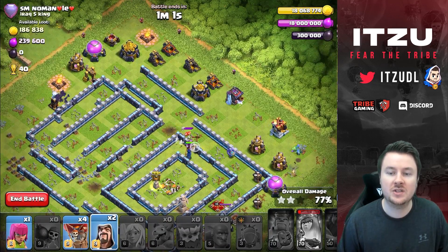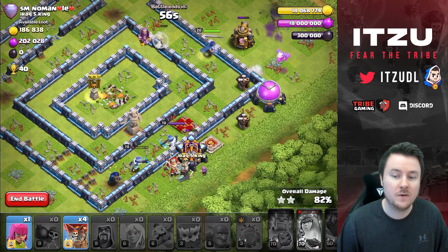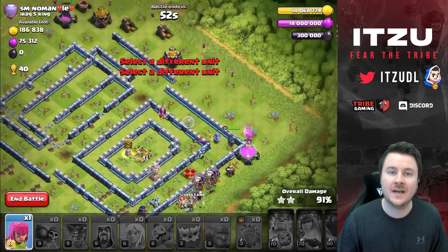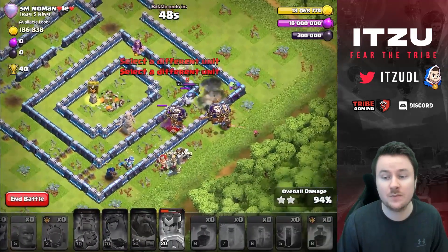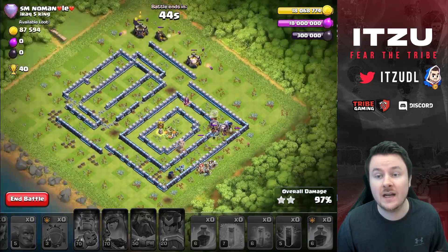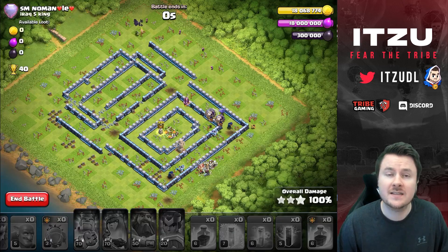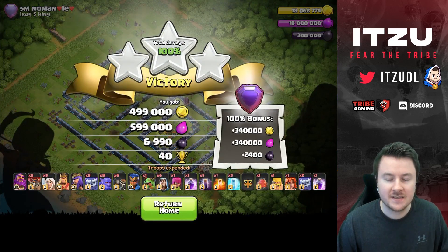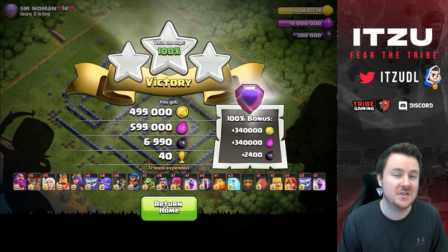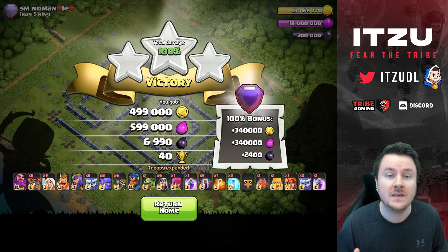Now just have your bats flying around doing their thing and basically wrecking everything. This army composition is just crazy nuts — the base is completely wrecked. A nice thing about this army versus regular Yeti smash is you have six cleanup wizards, which means time fails are basically never an issue.